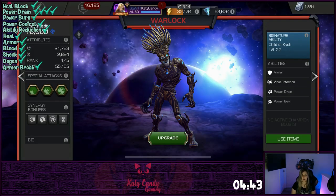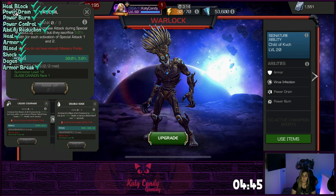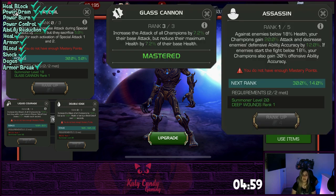As for masteries, suicides are great for Warlock. He really benefits from the extra damage, and since he is immune to both bleed and poison, he takes no damage from them except from recoil, but that can be made up with his minor heal on the special three. Assassin and Glass Cannon are also good for him to increase his damage, because he needs that.